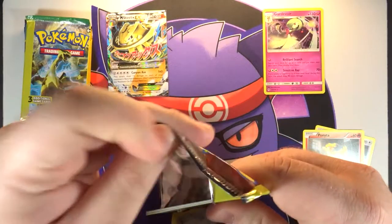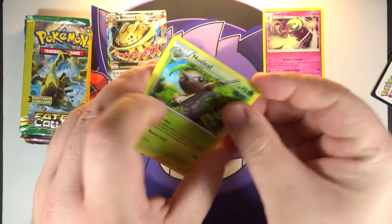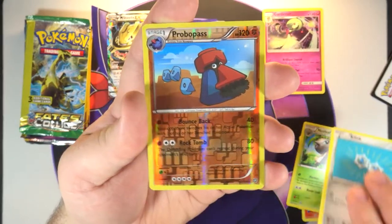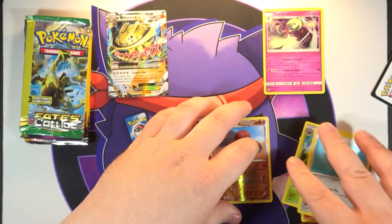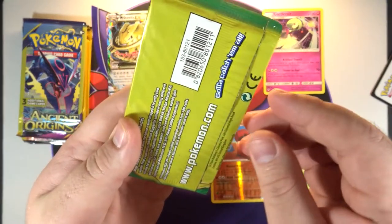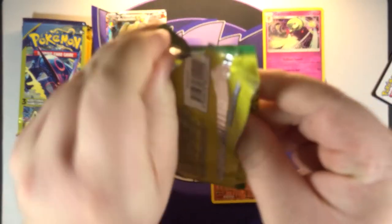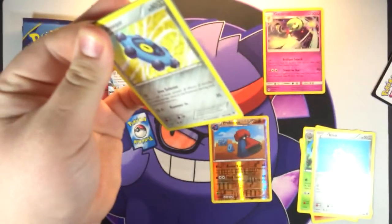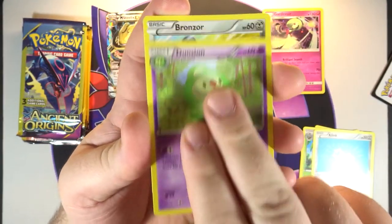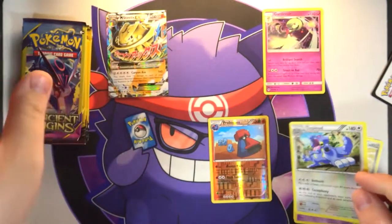Next one — last Steam Siege, we've got a Nuzleaf, a Klink, and a reverse Probopass. Basically two for two — I'll take that. Next up we've got Fates Collide with some very off-centered packaging. With three cards it's pretty easy to give away what you're gonna get — Exploud on the end.